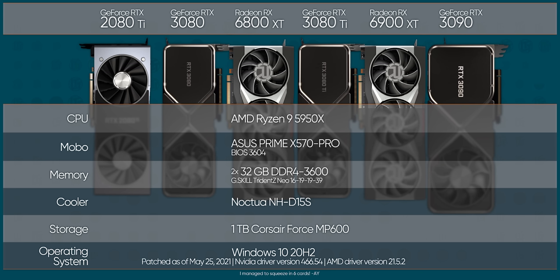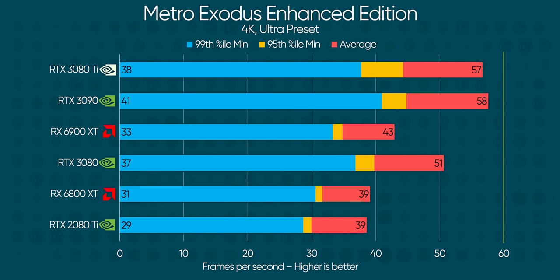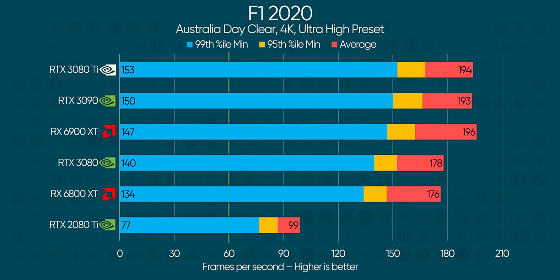So without further ado, here's our test bench. We've got five GPUs for your consideration today, and my expectations are met! Metro Exodus Enhanced Edition starts things off extremely strong for the 3080 Ti, and it manages to keep within the on-paper expected 2% of the RTX 3090 in every parameter but the minimum frame rate. And that's the very worst news we have for you.